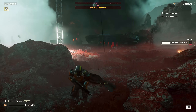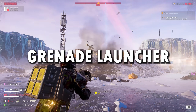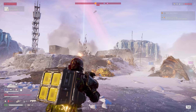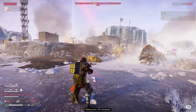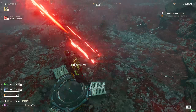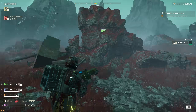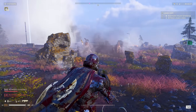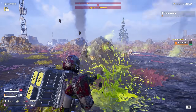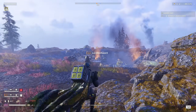Tip number three: the grenade launcher is an extremely good weapon and my personal favorite. It can kill pretty much every single enemy in the game if fired at their weak spot and absolutely destroys medium-sized units if you fire at their legs or the ground. For the automaton walkers, shooting slightly behind them will kill the drivers instantly, and for the armored bugs shooting at the ground completely bypasses their armor — though watch out because sometimes the grenade bounces off their armor and comes right back at you.